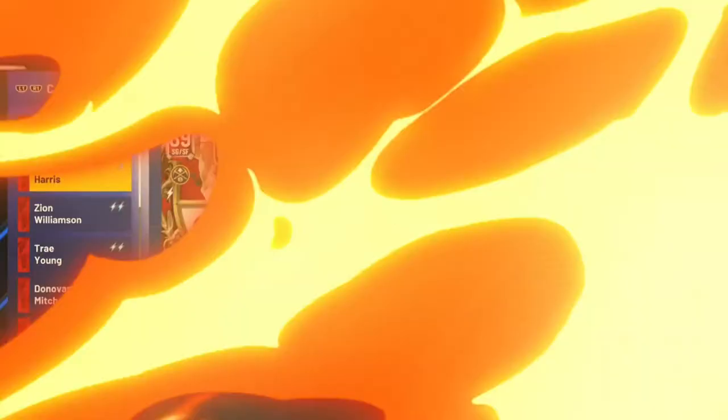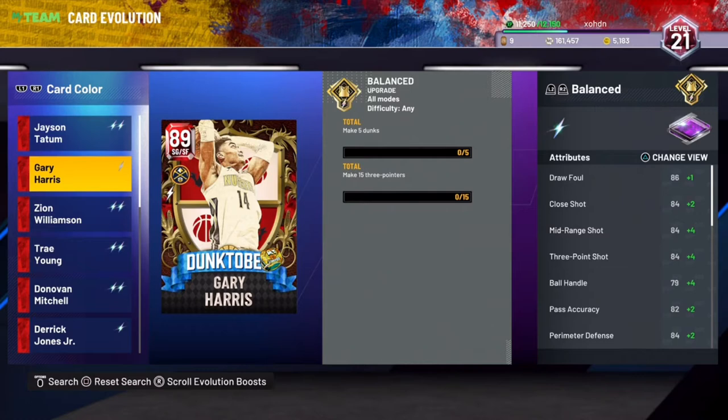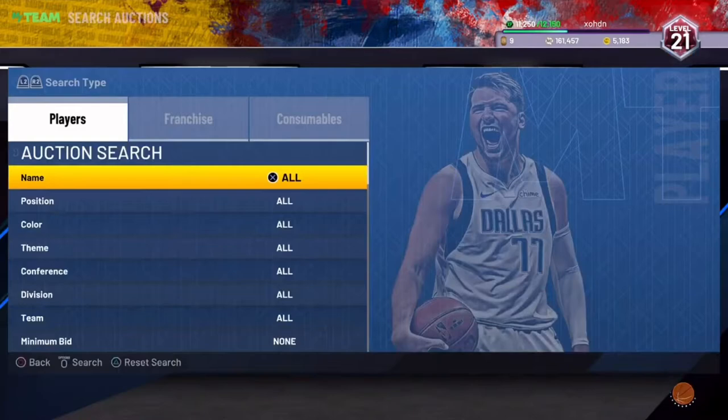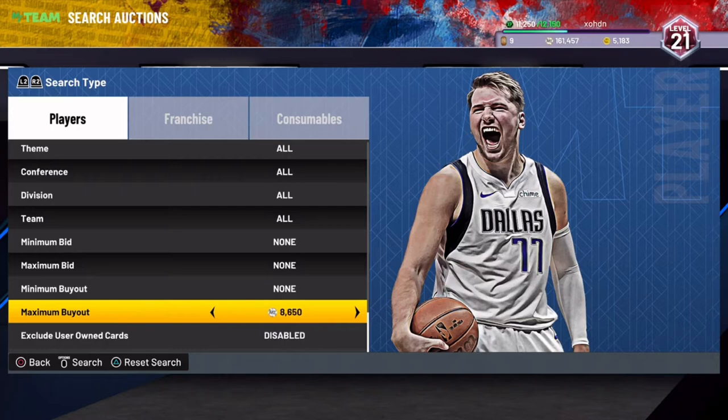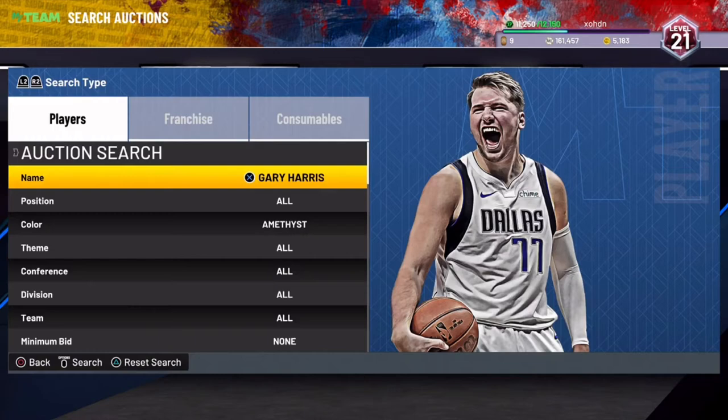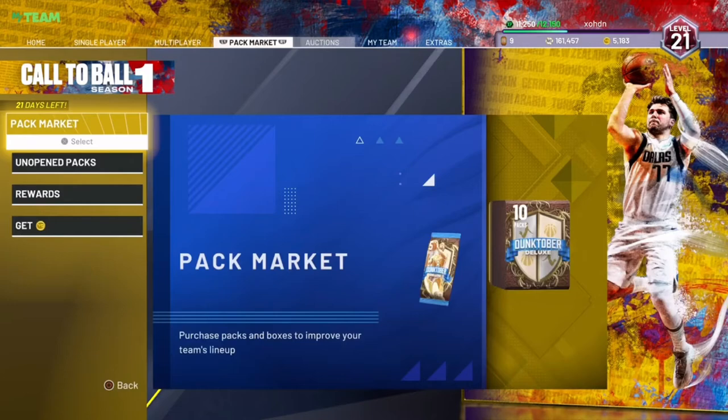In today's video I'm going to go over the best methods to fully evolve Gary Harris very fast — it only takes three games. The thing about Gary Harris is you can evolve him into an amethyst, so you could snipe him as a ruby for like one to two thousand MT, fully evolve him to amethyst, and then resell him on the auction. He's going for around eight thousand five hundred MT, so you could make like a six thousand MT profit.